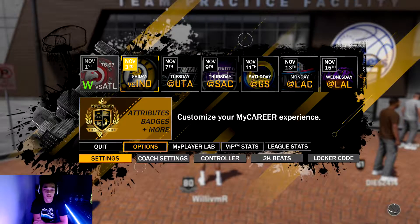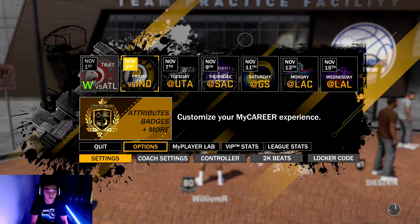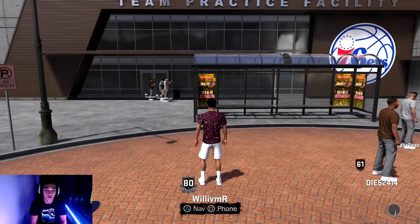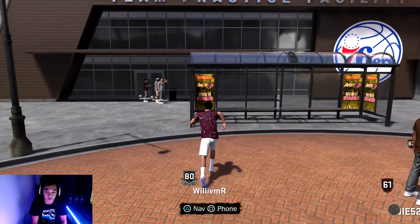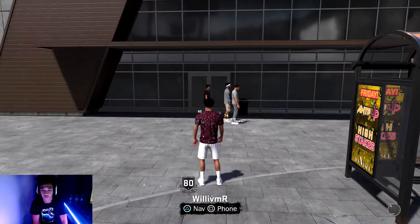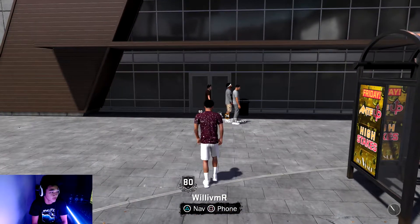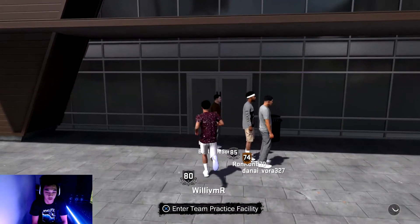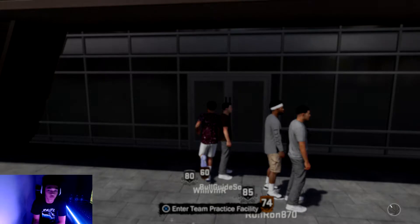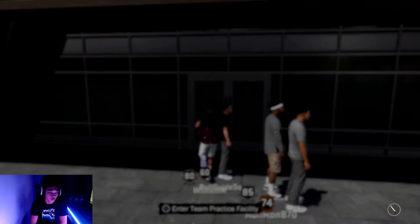In previous years what you would do is just set that to 12 minutes and Pro and grind up the badges, but that's not what you want to do this year. What you want to do is go through your games, get all that done, don't foul out unless you've played at least half the game, and don't sim out because you won't get credit. After the game you're going to go to your team practice facility.